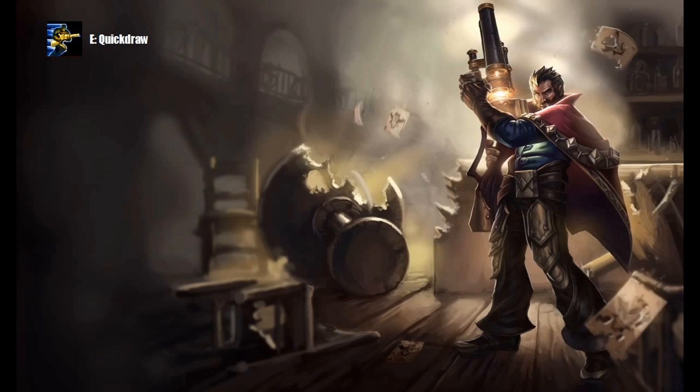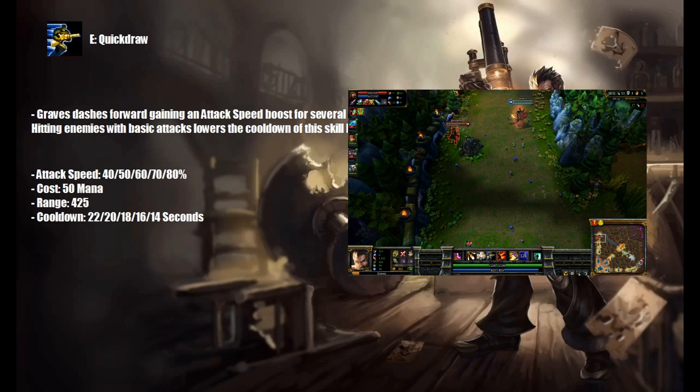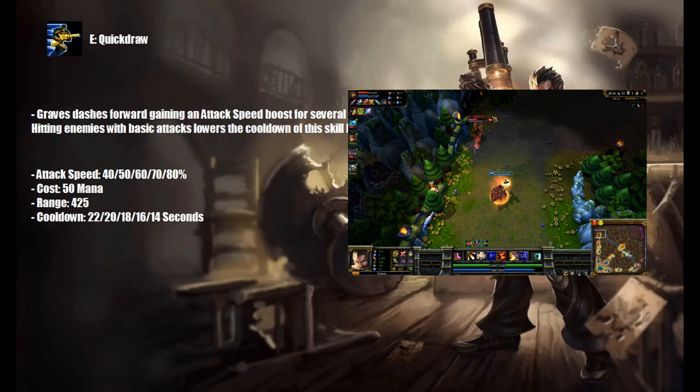Graves' E is called Quickdraw. Graves dashes forward, gaining an attack speed boost for several seconds. Hitting enemies with basic attacks lowers the cooldown of this skill by 1 second. At early game this skill will mainly be used for chasing or escaping, and later on its main purpose will be the attack speed buff.